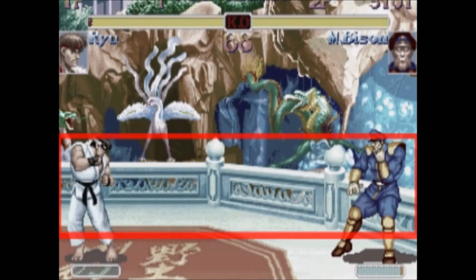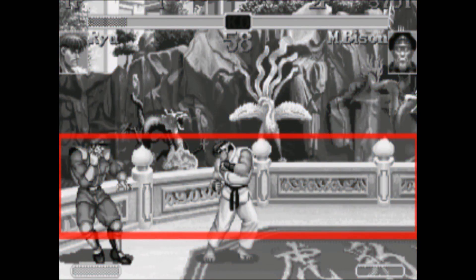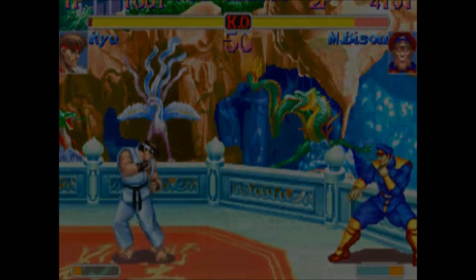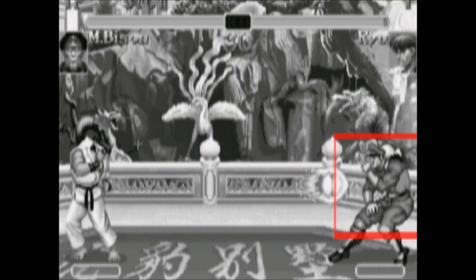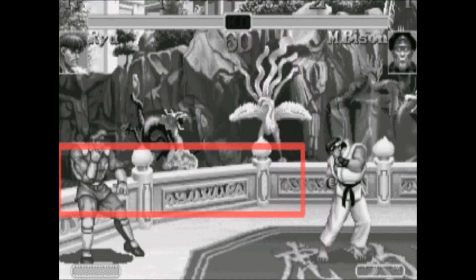Now let's compare this to Bison's ability to control space. His scissor kicks and psycho crusher let him control a lot of the horizontal playfield, just like Ryu. You can see how his horizontal rectangle takes up the whole screen. But the difference is that both the scissor kick and the psycho crusher will lose to fireballs. That means that when Ryu throws a fireball, the space that Bison controls shrinks and shrinks, because Bison has got to find another way around those fireballs.